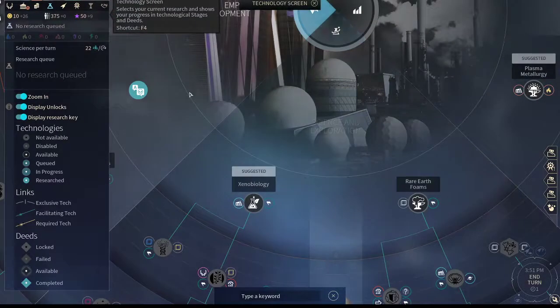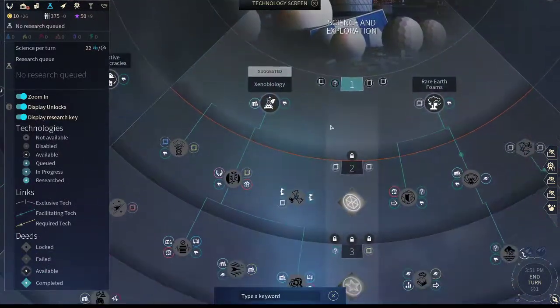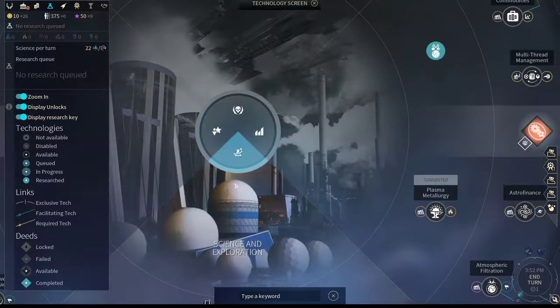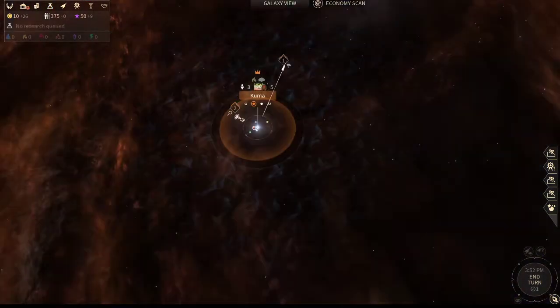Before you end your turn, pick the science. Because United Empire starts with the best tech — Xenolinguistics — we can get something else. We also start with Off-World Agribusiness. These are basically the two basic techs that most factions are going to want to start out with, either one or the other depending on what they start with.